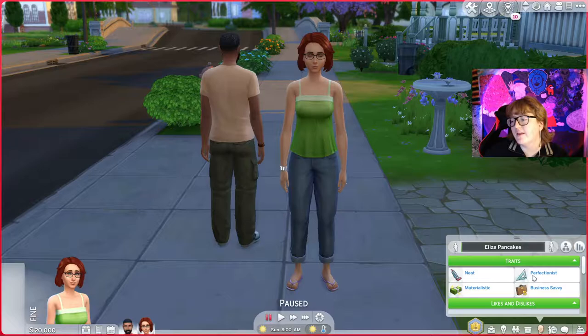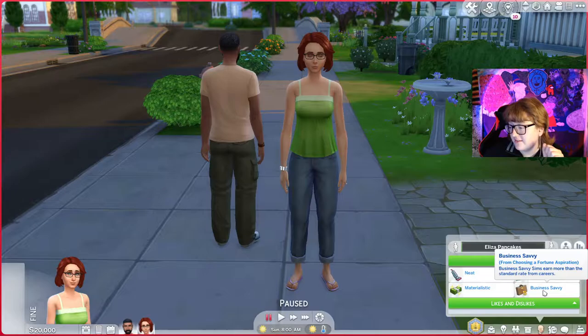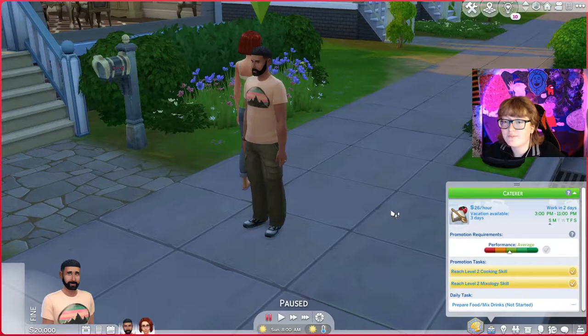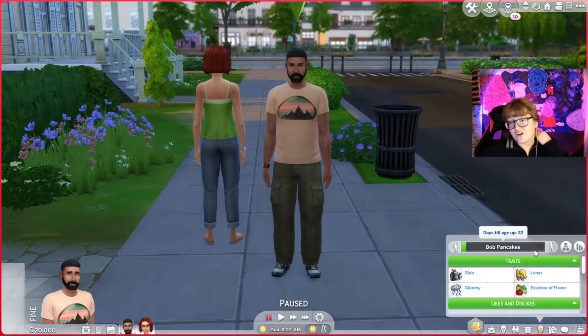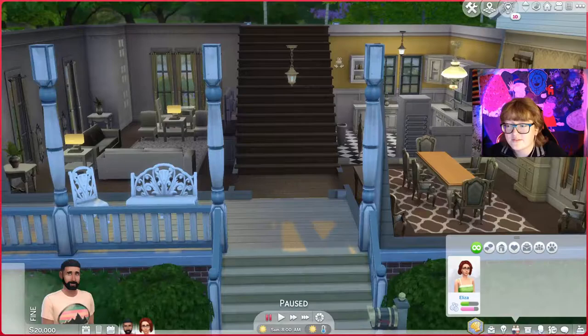Eliza is a neat sim who's a perfectionist, materialistic, and business savvy. She doesn't have a job even though she wants to own a mansion. And then there's Bob — he is in the culinary career at level three. Basically that's it. Their only friends are each other. So they're basically opposites, but you know what, opposites are supposed to attract.